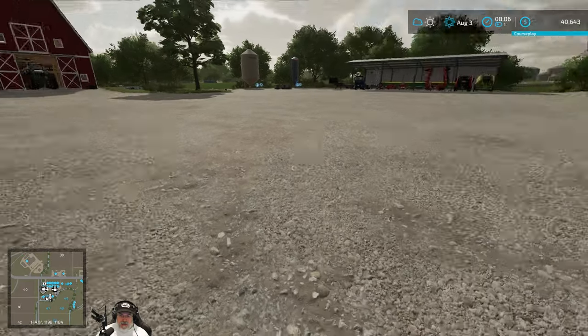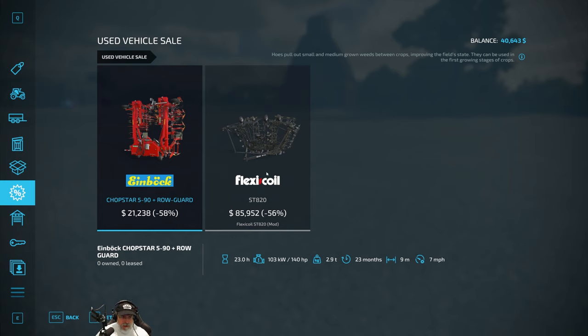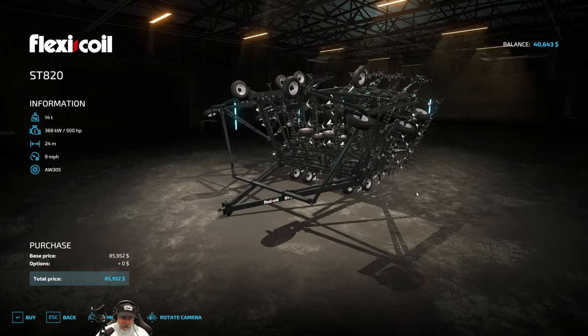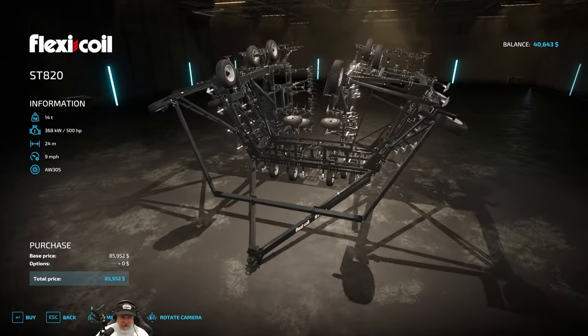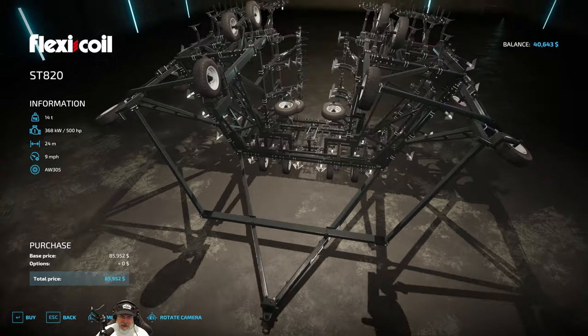We're going to need some equipment, so let's open up the shop. There's a modded cultivator I installed — it's absolutely enormous at 24 meters, 56% off but still $85,000. We're already in debt to the bank for $200,000, so that's something to get later. It's a monster and our Fendt could run it since it's 500 horsepower.